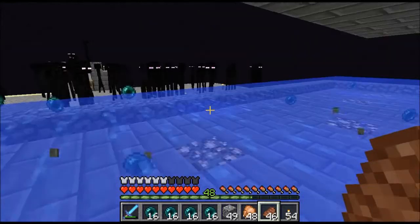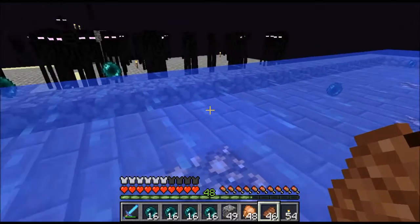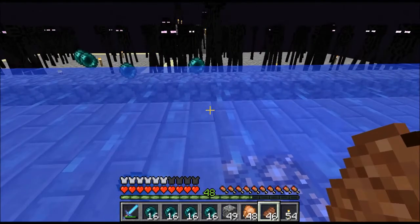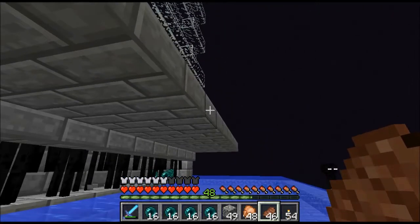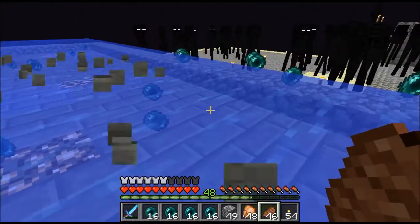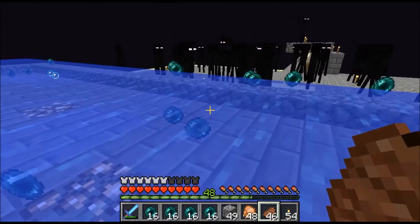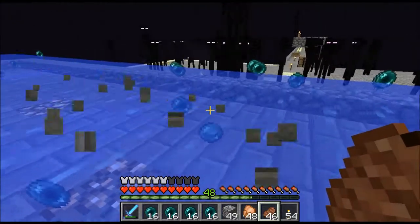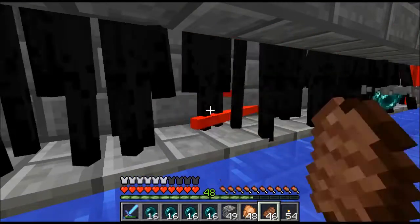They can go out there but they can't come under here. The other thing is they could come here because there's no platform, but because it's water it actually causes them damage. That's why you see all these ender pearls — they teleport in and the water provides the last hit.